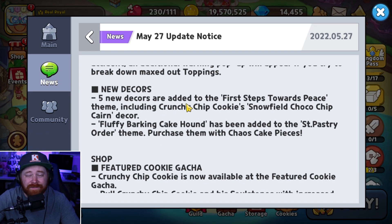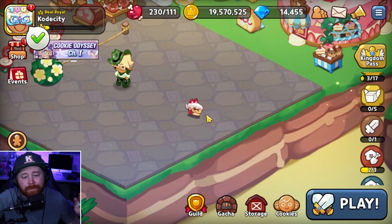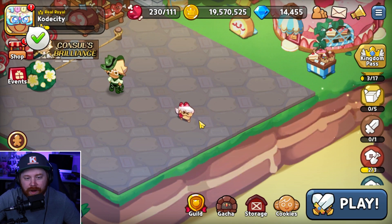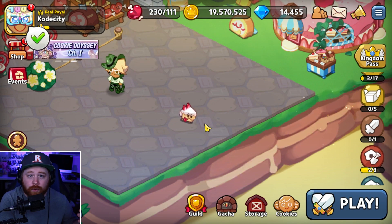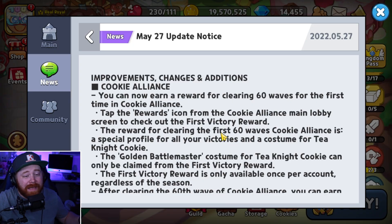Next up, there are five additional decorations. A sneaky one added is the Fluffy Barked Cake Hound, added for Chaos Cake Pieces — here's what it looks like after you buy it and place it. I'm not sure if he moves around or is stationary, but it's a very cool decoration that you get via cake pieces rather than crystals. For the mileage shop, Caramel Arrow and Cherry Blossom have now officially been added. For those who haven't promoted Caramel to full five-star, it's absolutely worth it. For Cherry Blossom, I would continue not to invest in her.